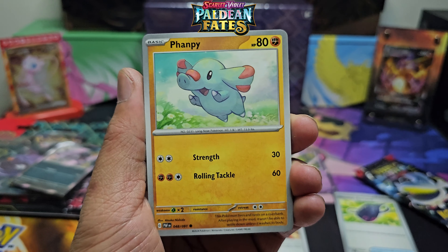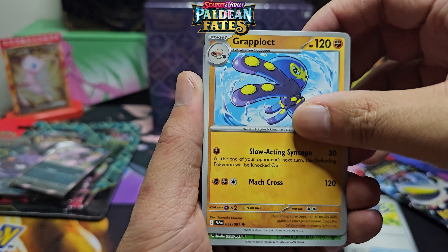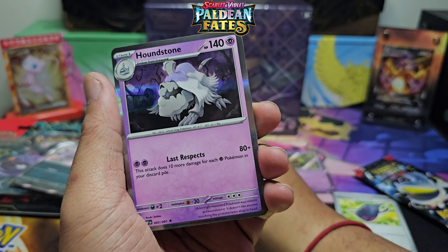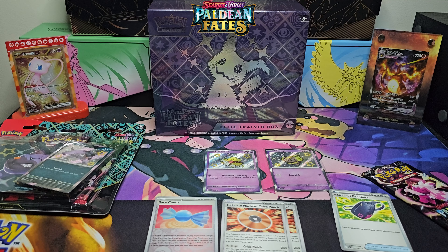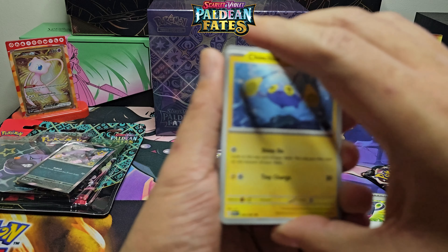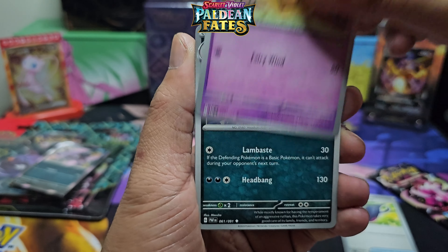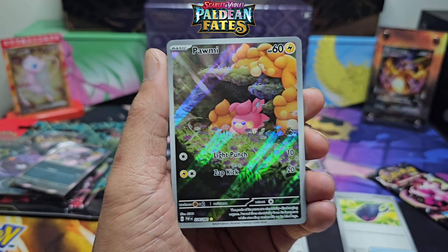Here we go — Pikachu, Lapras, Toads, Curly, Curly TEM, Crisis Punch, Rare Candy, and a Houndstone. I don't know, I don't want to be doing another set that just has a bunch of reprints. And how are the pull rates on these? I don't know yet, I didn't really watch videos on it. Scrafty, Curly... oh there we go, the other illustration rare — the Pomi! So that's two out of — I'm pretty sure there's only three.